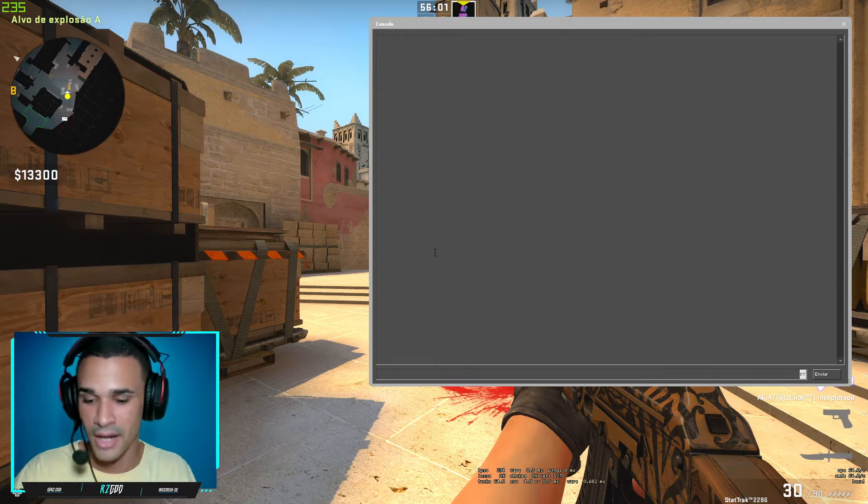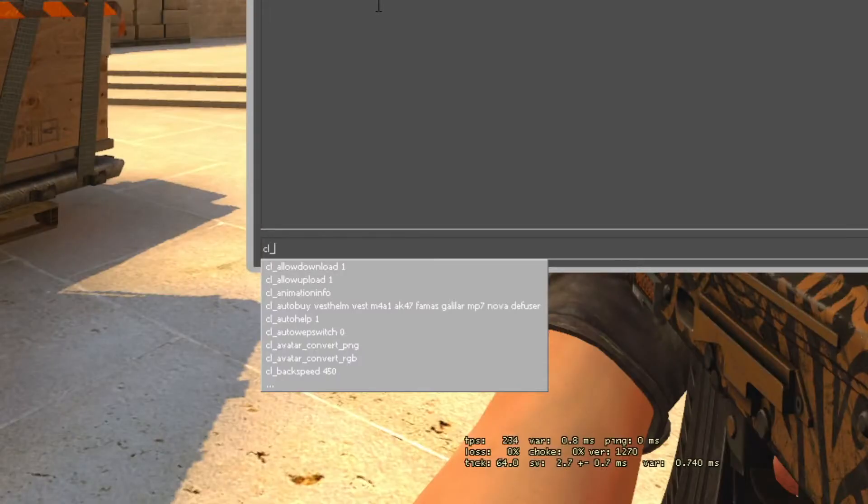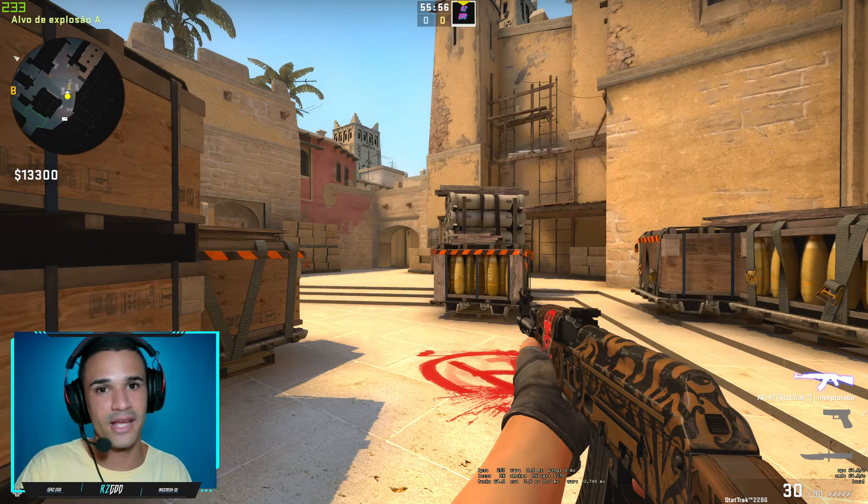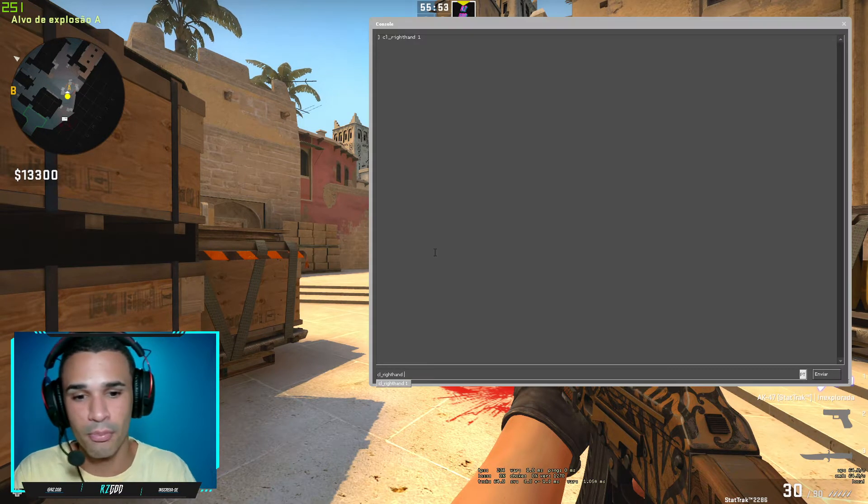Now I go to the console and write the command. I will put all commands in the description of this video. The command is: cl_righthand — and you can put 1 for right hands.